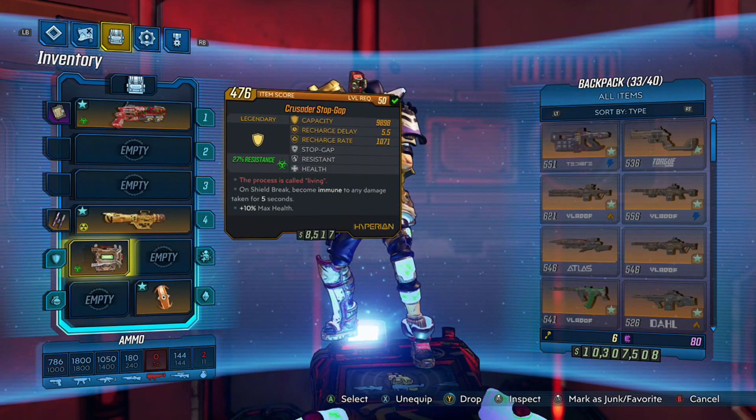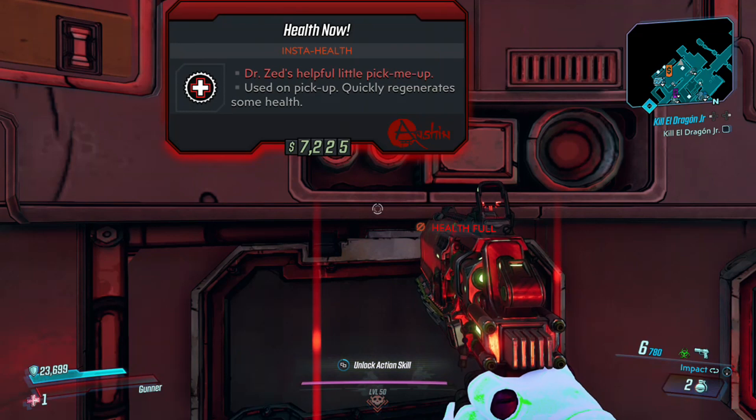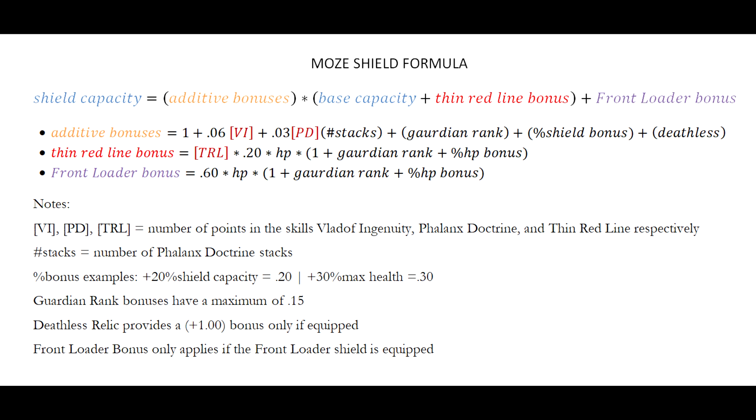If you're staying, I'll first go over how Moze's shield is calculated. I did a lot of testing — this took me a few hours — and I've come up with this formula. Your shield capacity is equal to the product of the additive bonuses and the sum of the base capacity, the Thin Red Line bonus, plus the Front Loader bonus.